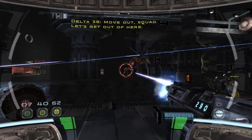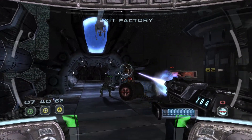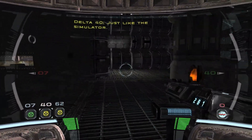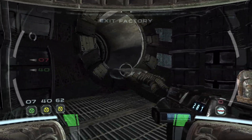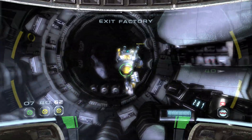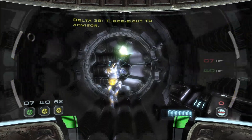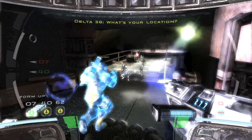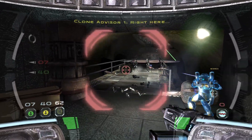Let's get out of here. Abandon position, Delta. Just like the simulator. Let's do it. 382 Advisor, we need to get out of here fast. What's your location? Good take, please. Right ahead. Right here. On my way.